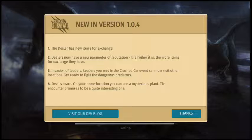The dealer has new items for exchange. Alright, that's good — that means we can start using our red scales, claws, and teeth that we got from the new dinosaurs. Dealers now have a new prairie meter of reputation. The higher it is, the more items for exchange they have. So I guess that means they have more than one now.